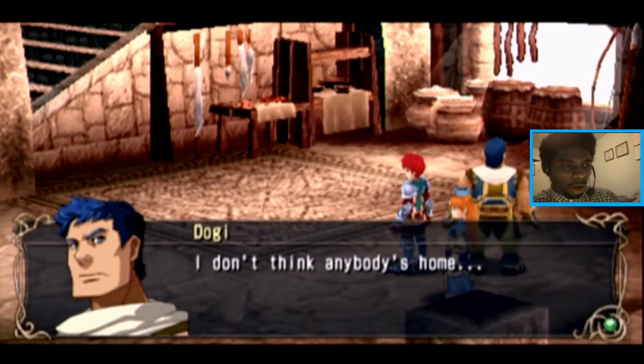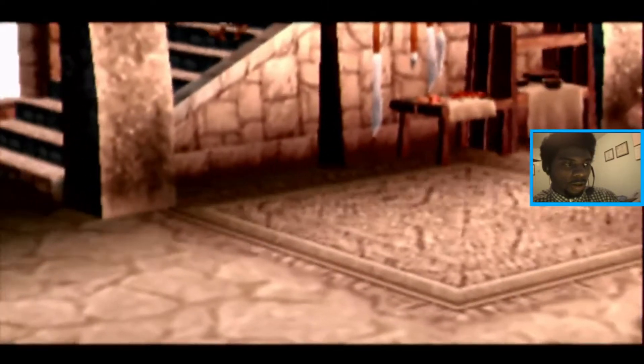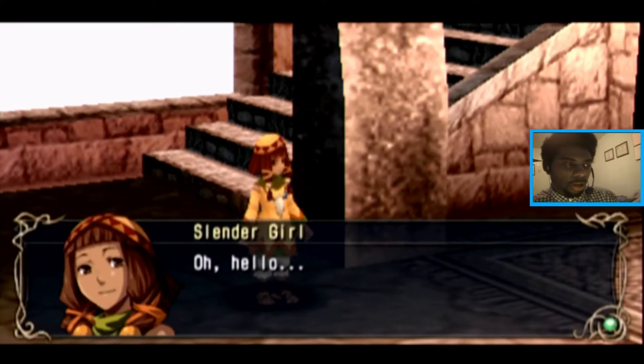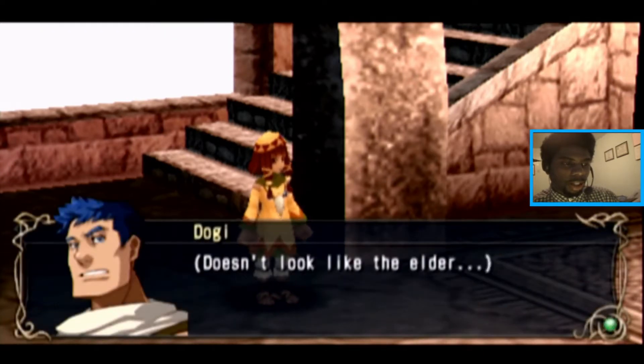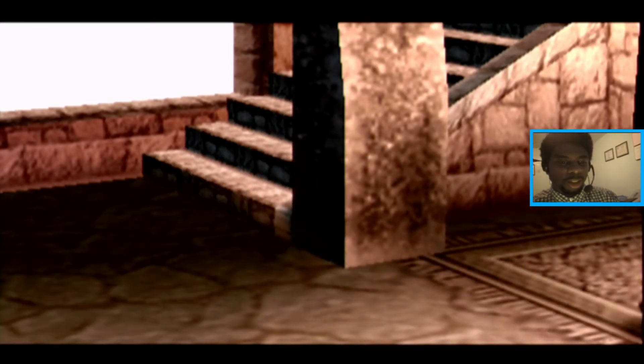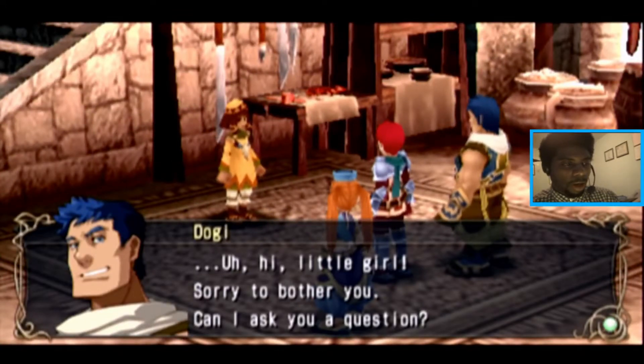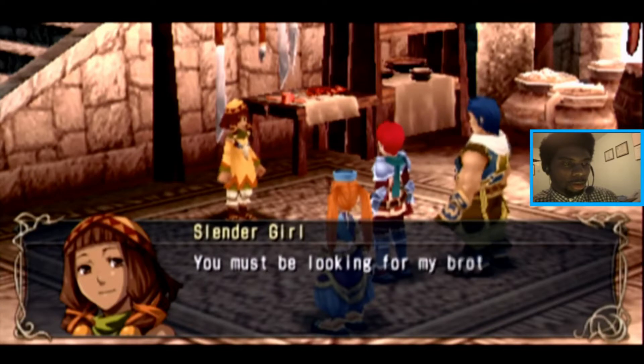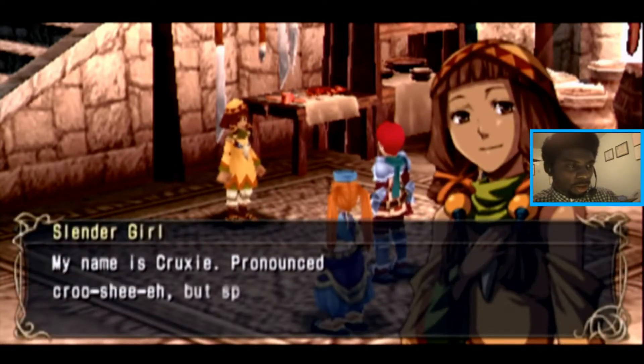Is this the Elder's residence? I don't think anybody's home. Is someone there? Who is this little girl? Oh, hello. Doesn't look like the Elder. Dogi, what did I just say about these foolish comments? You're off the party. Hi, little girl. Sorry to bother you. Can I ask you a question? Is this the house of Segrom's Elder? Yes, it is. You must be looking for my brother. Your brother — get that man out here. Tell him to start acting like an Elder and greet some people. My name is Crucy. How is your name pronounced Cru-she-ah?